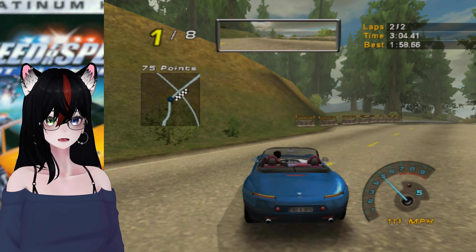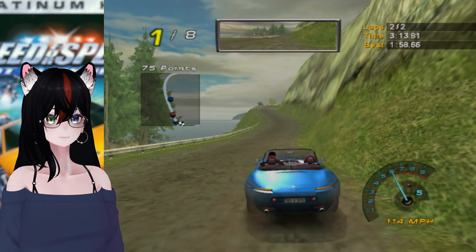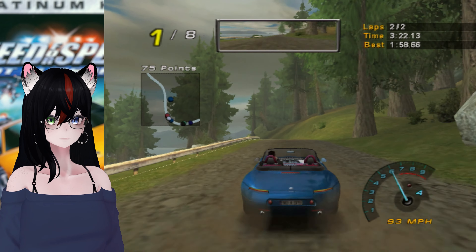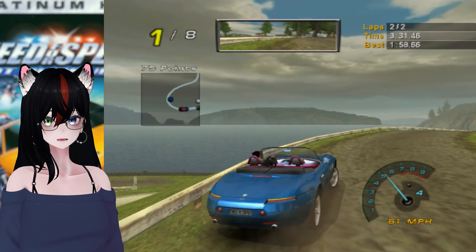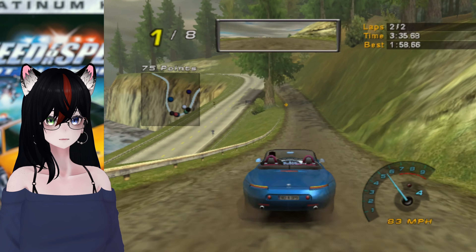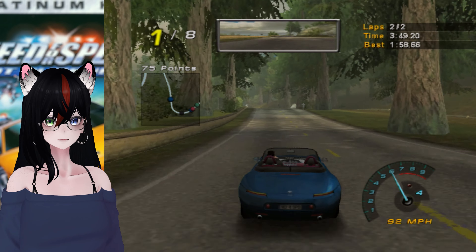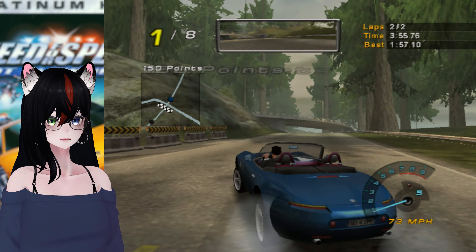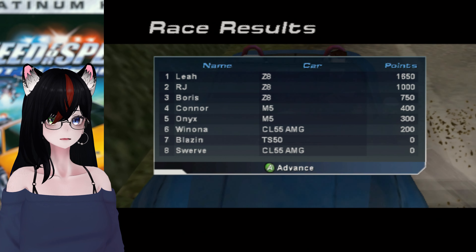Why did it only feel like I was driving on grass for the edges of that? I may have misunderstood the assignment. I'm going to go up here this time — this is probably a terrible idea. You know what? I love terrible ideas — that's my favorite kind of idea. This car has a pink interior, by the way — I just noticed. It's like a raspberry color, I think — that kind of reddish-pink shade. I like it, it's a good color. I was actually not the fastest lap — I was a second off.